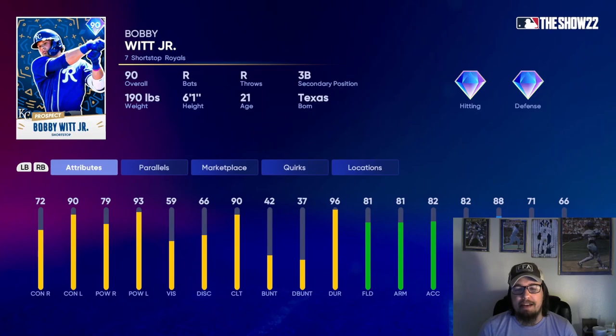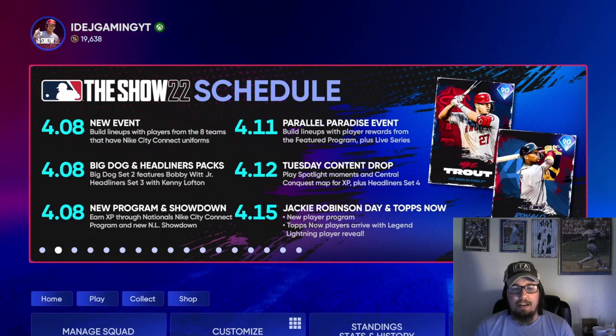The Bobby Witt Jr. prospect card is now in the game at 90 overall. Really good against lefties, pretty good against righties as well, with good speed and good fielding — definitely a good card to have at shortstop or third base.